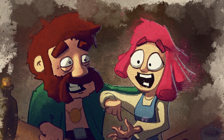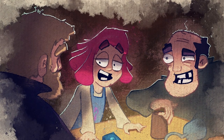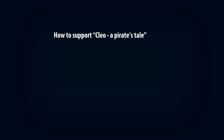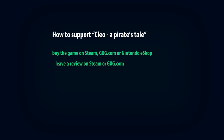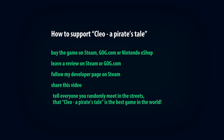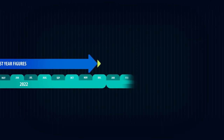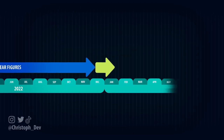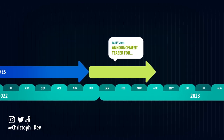And that's it. Thank you so much everybody for checking out this video, for supporting Clio, and for everything you did for this project in the last years. If you'd like to continue supporting the project, you can buy the game on Steam, GOG, or the Nintendo eShop — maybe as a Christmas gift. You can leave a review on Steam or GOG, follow my developer page on Steam, or share this video. You might also want to keep an eye on my social media accounts on Twitter, Instagram, and TikTok early next year — maybe there will be an announcement teaser for a new game.